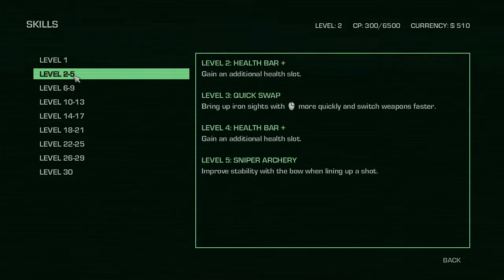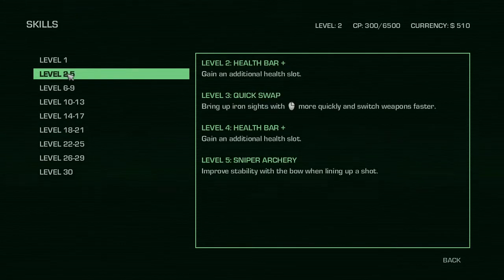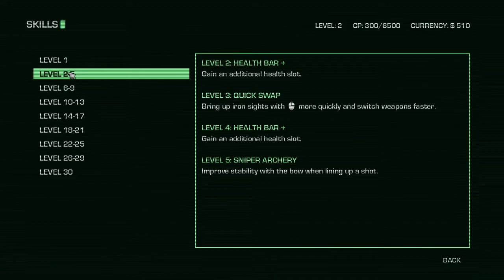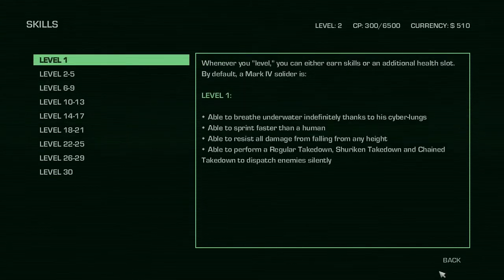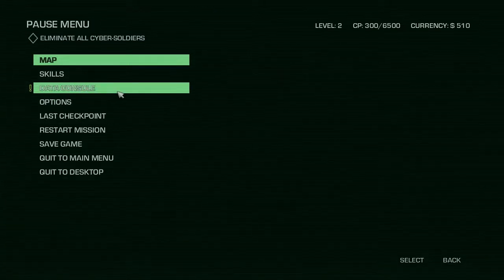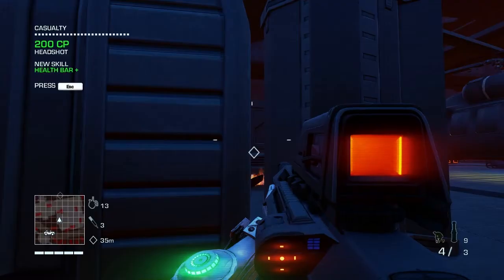Level 2 — getting an additional health slot, so I just get that automatically? Level 3 is quick swap — bring up iron sights more quickly and switch weapons faster. I don't want to look forward too much because I'd rather just find out as I get stuff. Skills — yeah, it's just a list of things that you can get. Alright, fair enough. So you don't actually assign skills or anything.